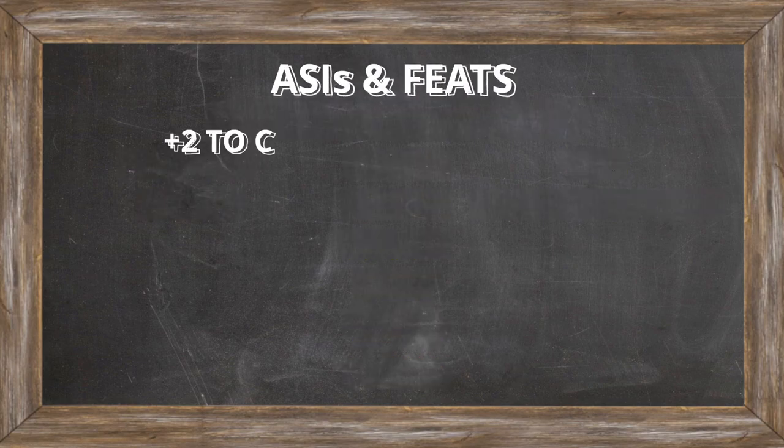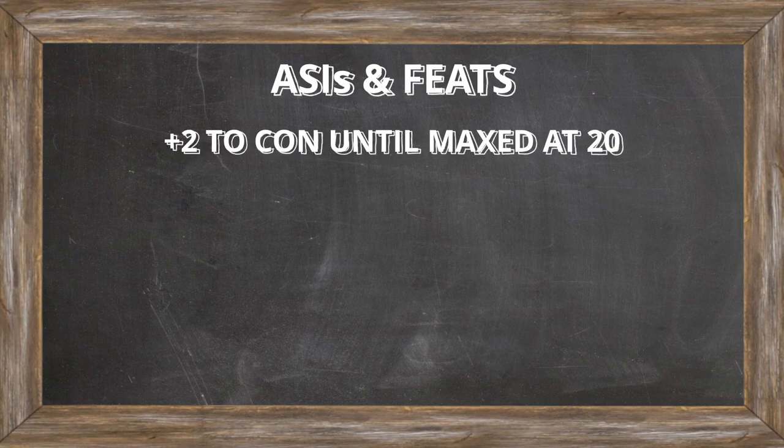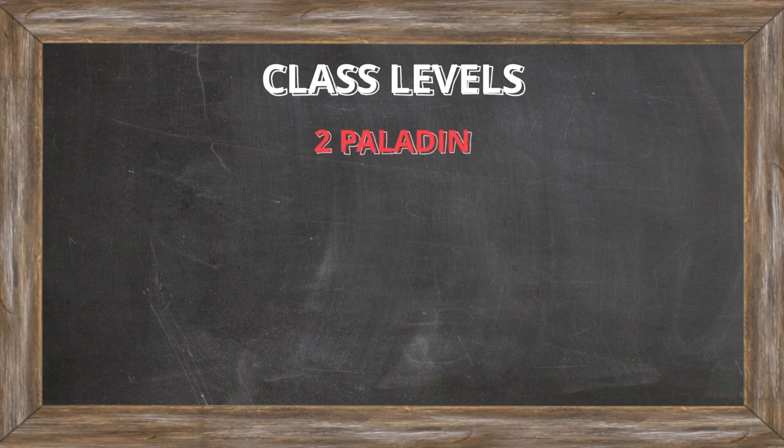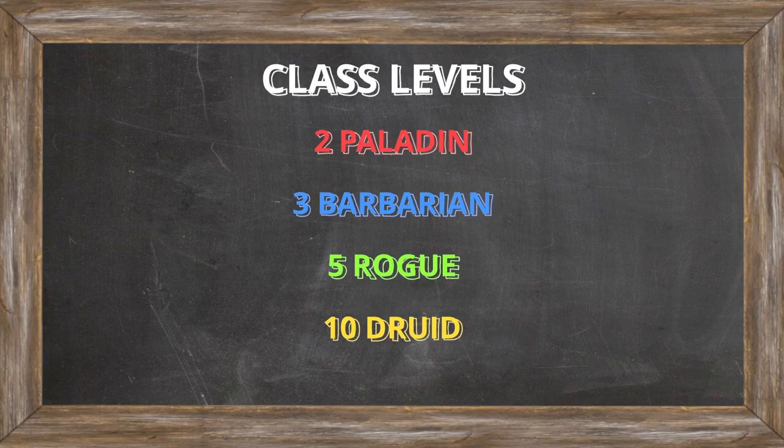Our ability score increases will be put into Constitution until it is at 20, and then for a feat we want to choose the Tough feat, which makes our character gain an additional two health points on each level up, raising our max HP to about 264. Now for the class levels: we have two levels in Paladin, three levels in Barbarian, five levels in Rogue, and ten levels in Druid.